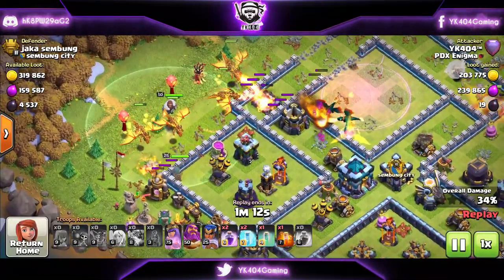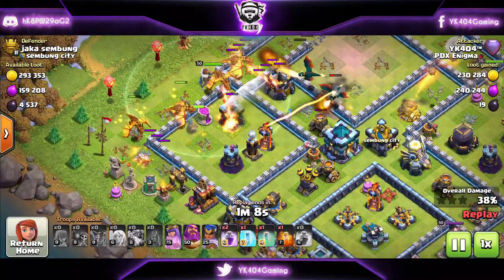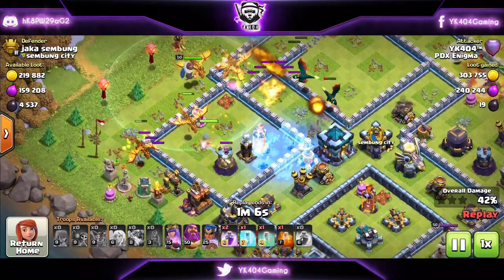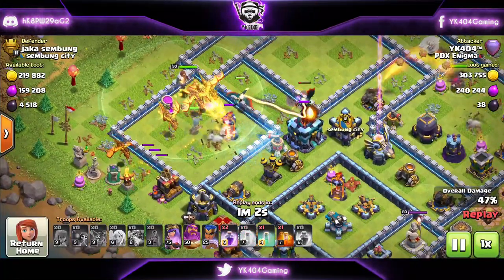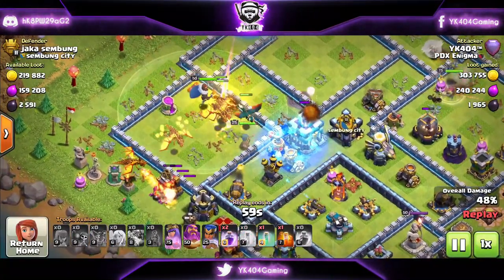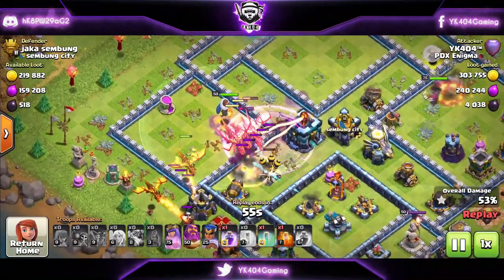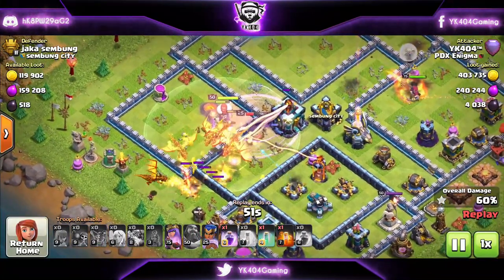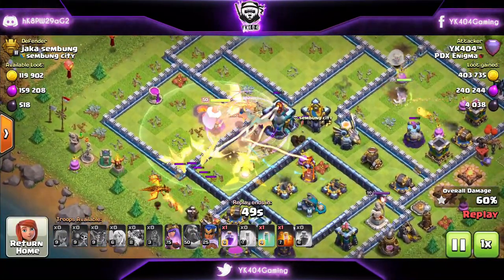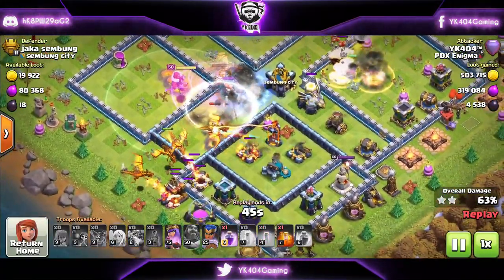Notice how I don't have my King in this attack — that dude is being upgraded, so there's really nothing we can do about it. If we had a King, we could use him on the outside where one Super Dragon is working; the pathing would have been really nice, everything would have stayed on the inside, and the attack would have been even more of an overkill. But since we don't have him, it still works without him.